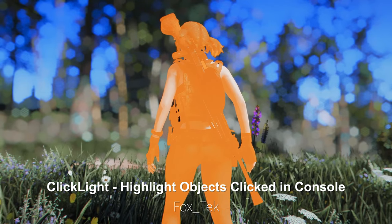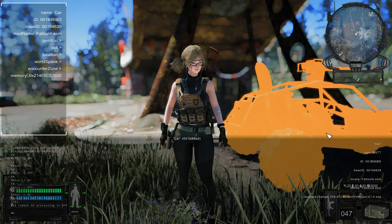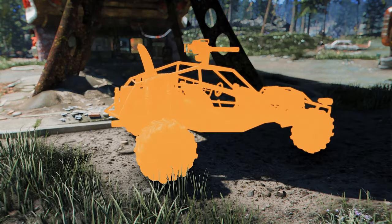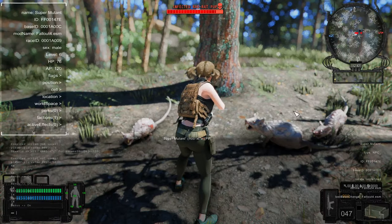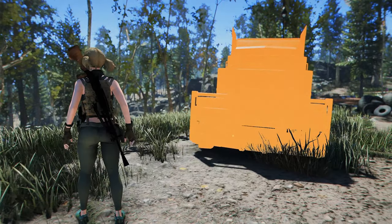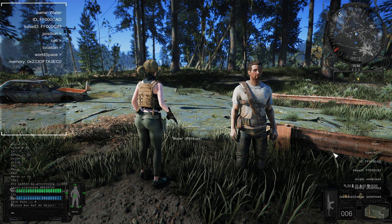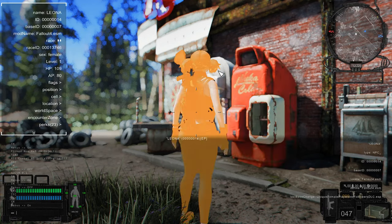Next up is Click Light: Highlight Objects Clicked in Console. This mod offers a feature that highlights objects selected through the console. It is particularly useful for modding experiences, as it visually emphasizes the selected object when using console commands to select specific items within the game, making it easier to identify for modifications or inspection. If you've ever experienced inconvenience while selecting item objects through the console, this mod will provide significant convenience.